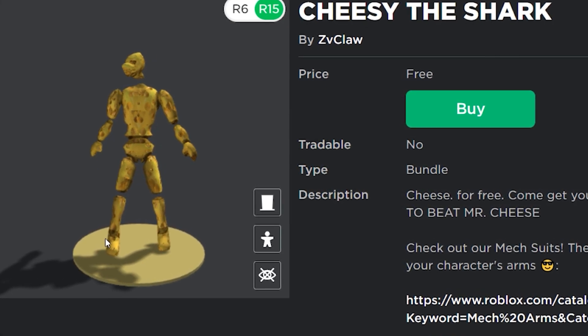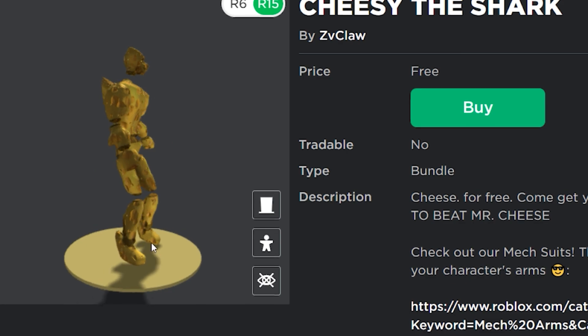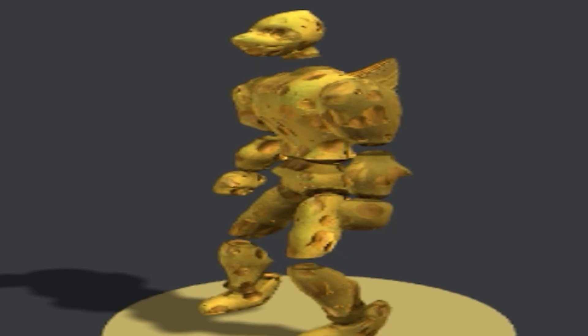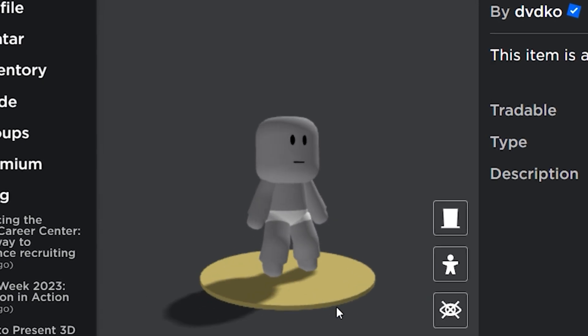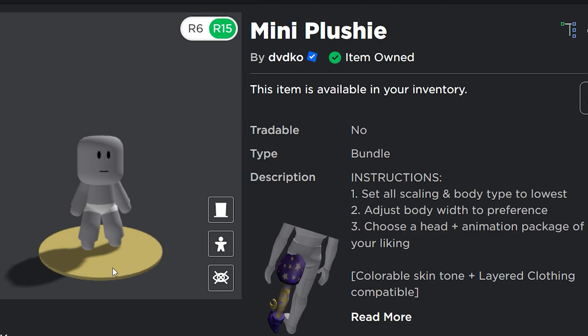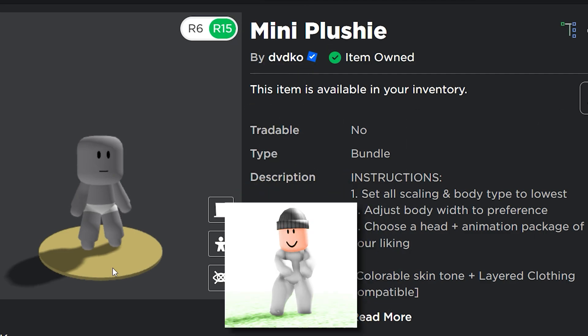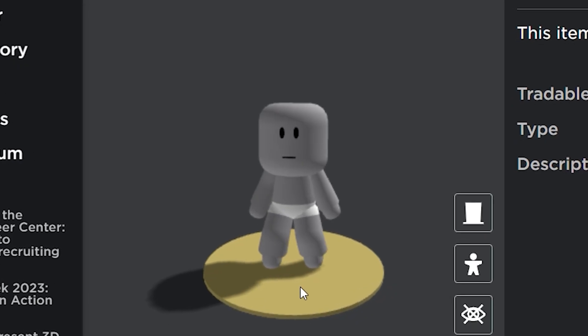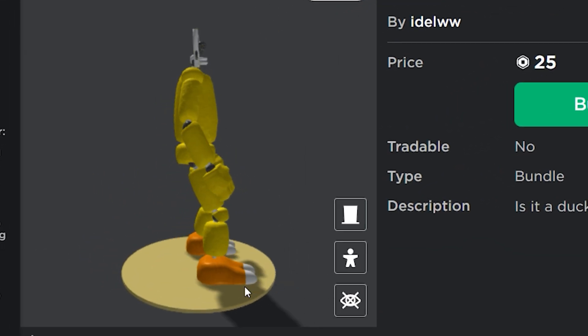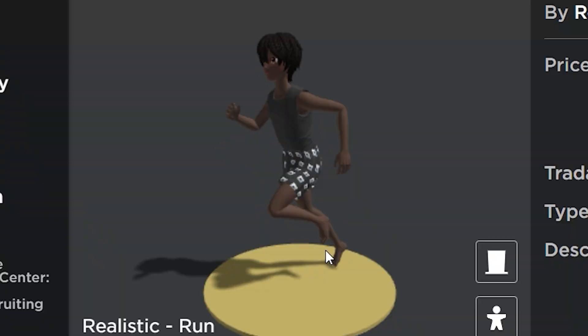This really makes me wish Roblox did not let people have this much freedom with what they can make. They got packages like this now — small packages — so you don't have to combine a leg, an arm, a torso to get a small character. They just made it a whole package, which is really useful.